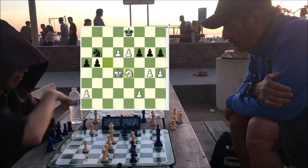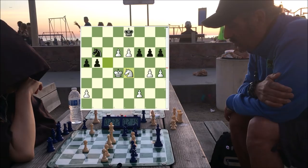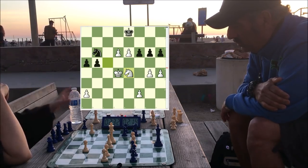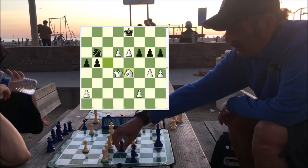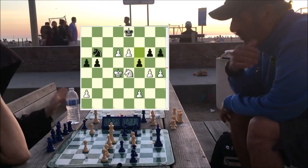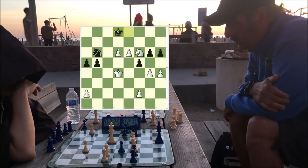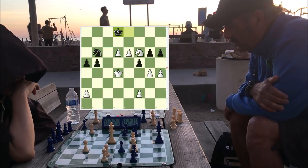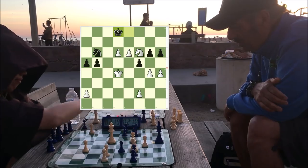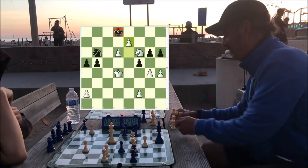All I have to do is redirect the knight to kick his king out of e8, and now the e-pawn will be free to queen — it'll be protected on e7 and e8 by the pawn and the knight. I'm just double-checking everything to make sure, and he knows it's over.